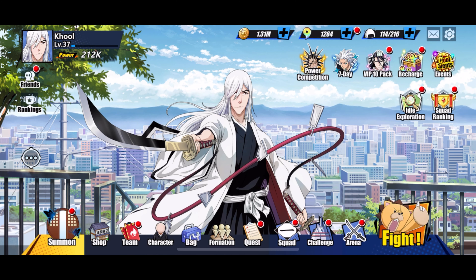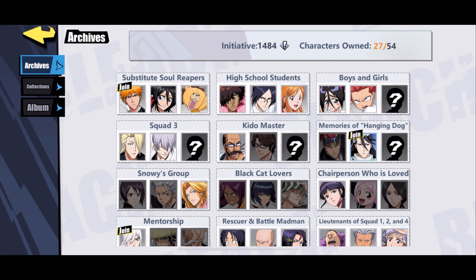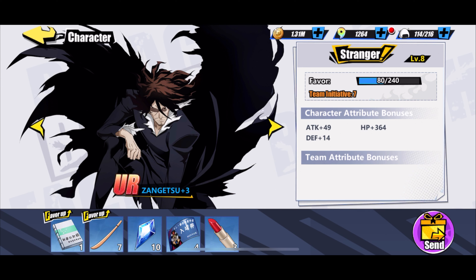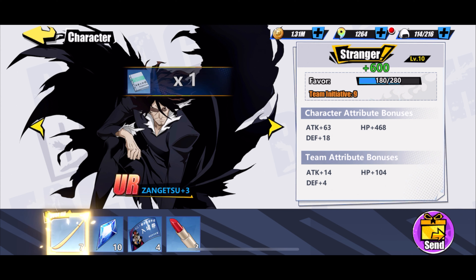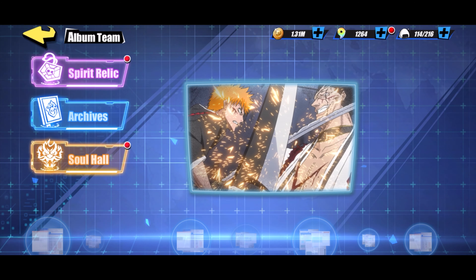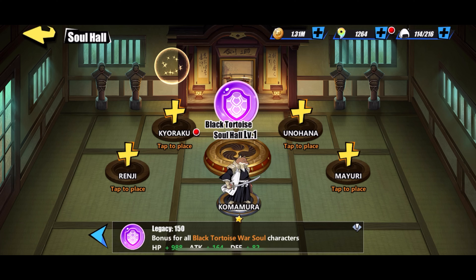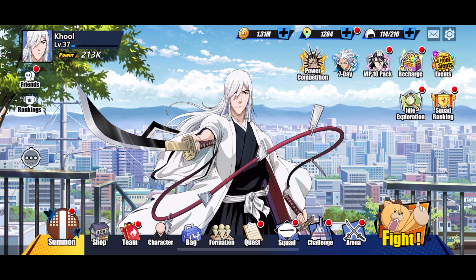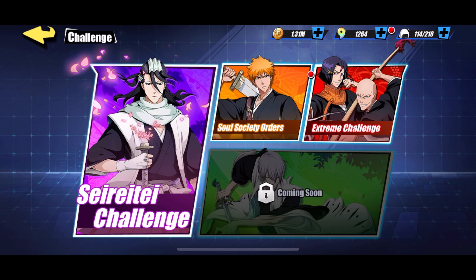The final thing I want to show you: go to Team, then Archive. Let's take Zangetsu for example — he's level 8. Using those materials from gift boxes, if you press here and send, you can increase the level of acquaintance of the character, which also gives a boost. I noticed I forgot to place a character — there we go, now that I've placed it, I've gained a boost overall. I'm now at 213k in power.